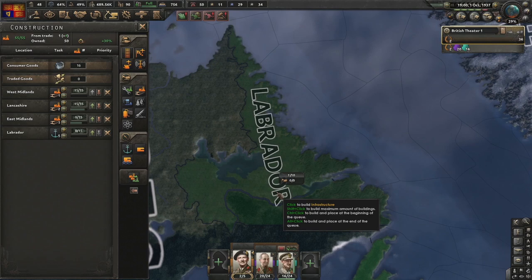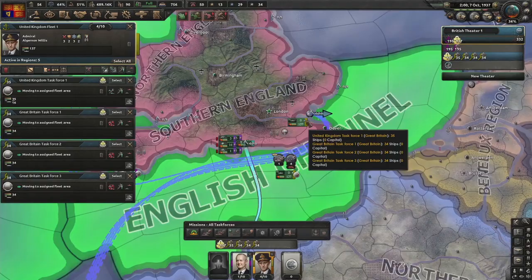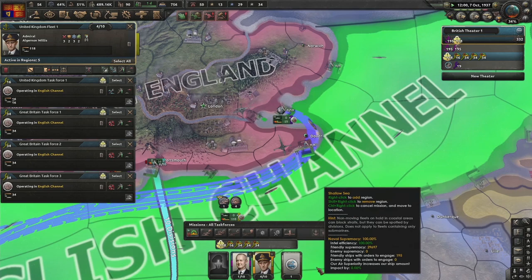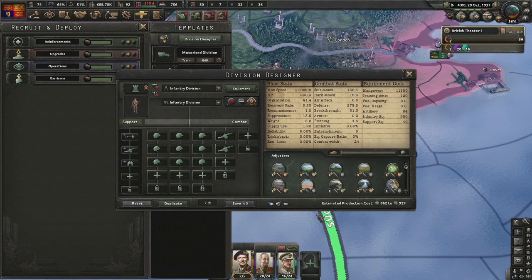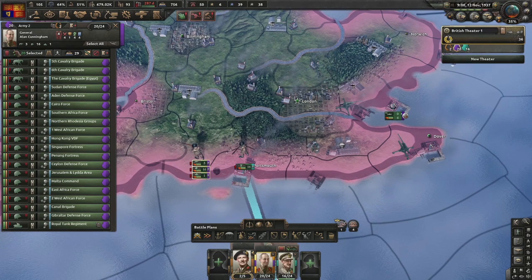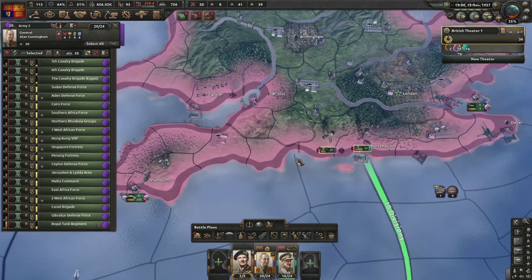Queuing up some naval bases in Labrador and some infrastructure. Merging up subs and shift left-clicking on exercise to get them to a sufficient level. Adding signal companies and reconnaissance - cavalry one to minimize equipment usage. Converting all old divisions to our new artillery infantry. These fully reinforced and full-strength divisions can do lots of damage, but lower-strength ones sit at the back waiting for reinforcements.